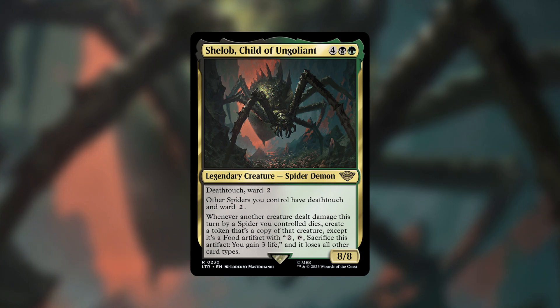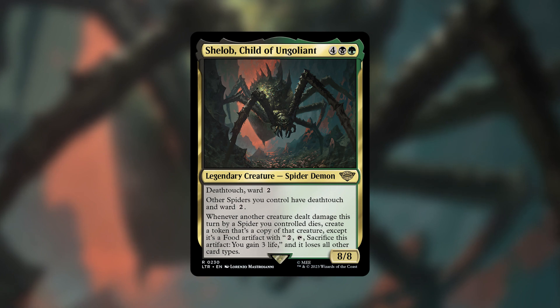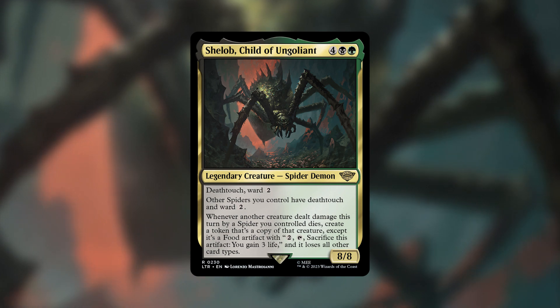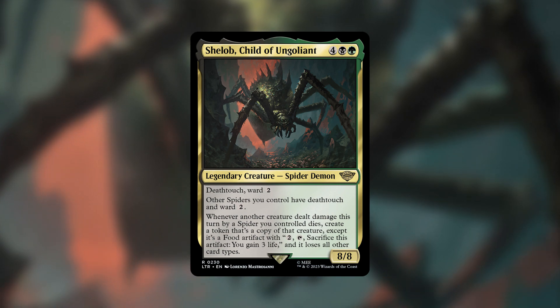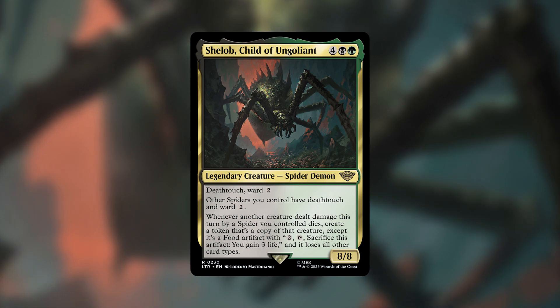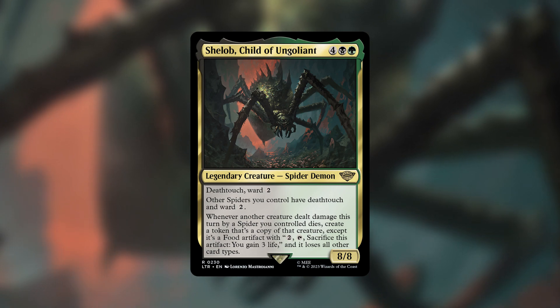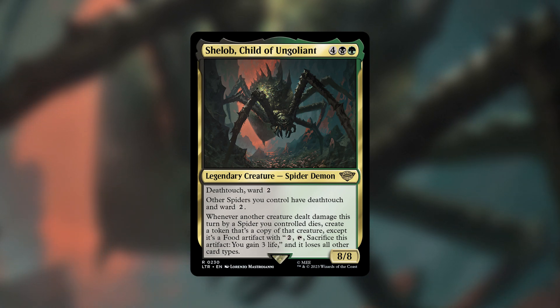Shelob is a six-mana black-green commander that gives all your spiders deathtouch and ward two, and makes it so whenever they kill another creature, you create a copy of that killed creature but as a food token instead. Obviously, this lends itself to be a spider-oriented deck with an artifacts theme, which sounds strange for black-green probably, but trust me, it turned out better than you think.